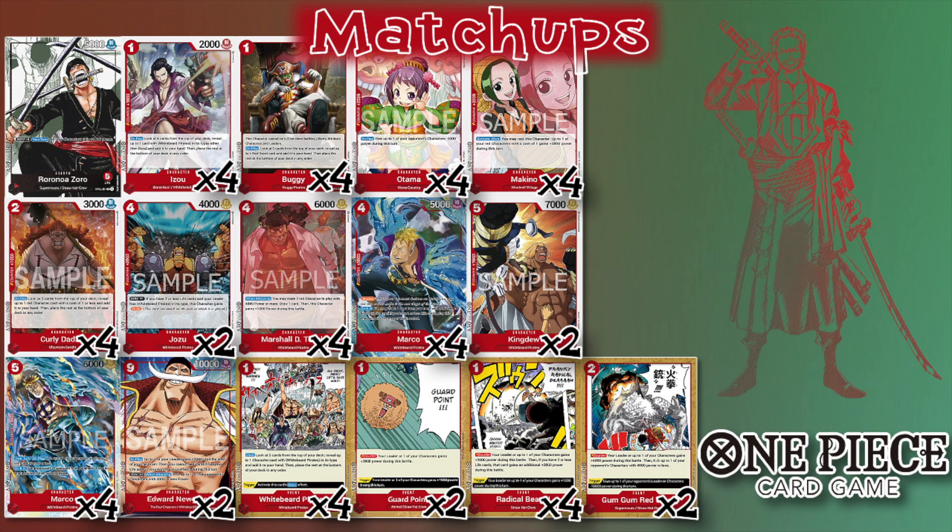Newgate — we don't have a huge showing in our locals but we do have one dedicated player, Michael, who is really good with it and definitely tough to beat. But you can go into their board, force them to pitch cards, wear them down, then hide behind your wall of Marcos. I feel the same about Katakuri — limit them to one or two swings and hide behind your Marcos.